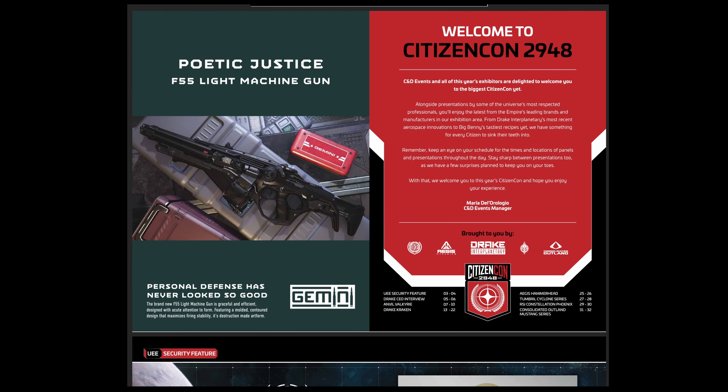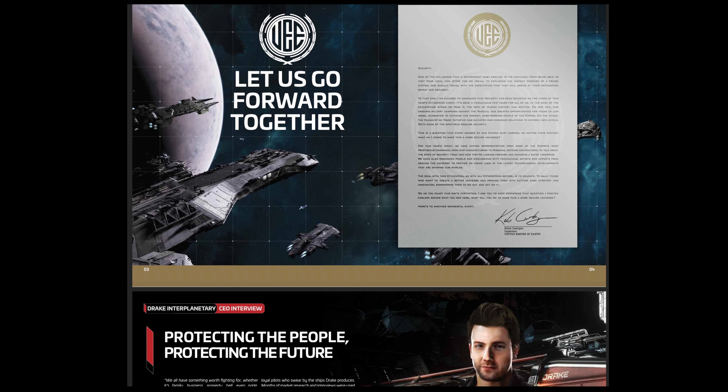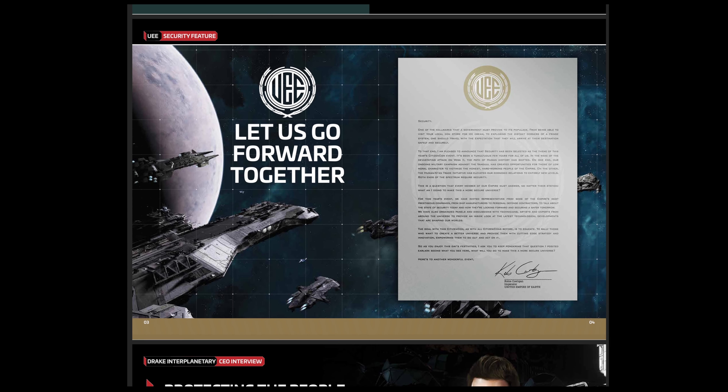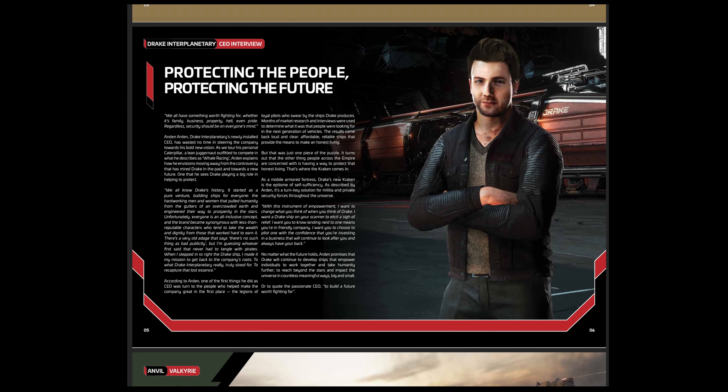For weapons, both the base and privateer come with no traditional pilot-controlled weapons. Instead they have one size-8 manned turret, four size-6 manned turrets, and four size-5 remote turrets. They do not have missiles or torpedoes.